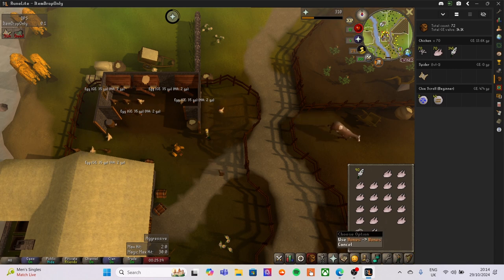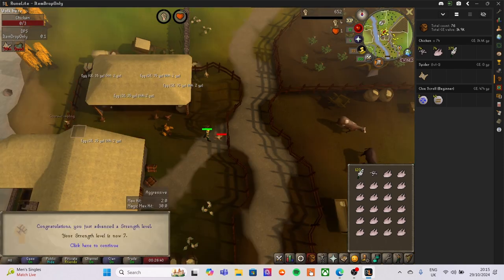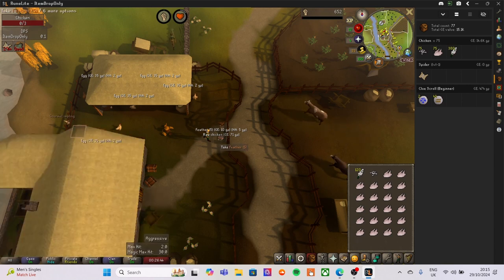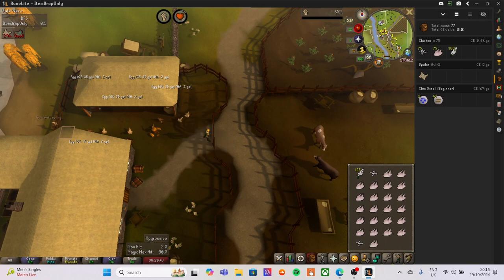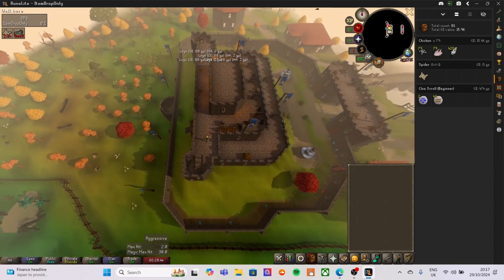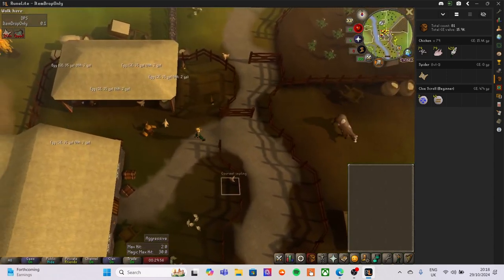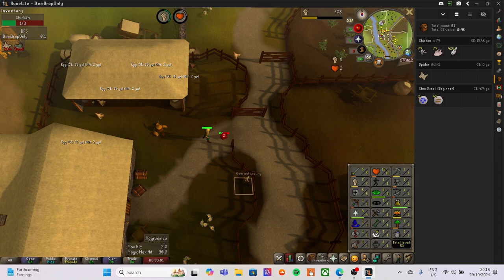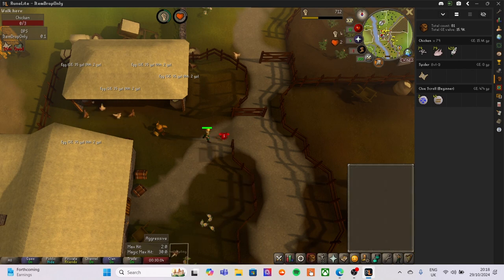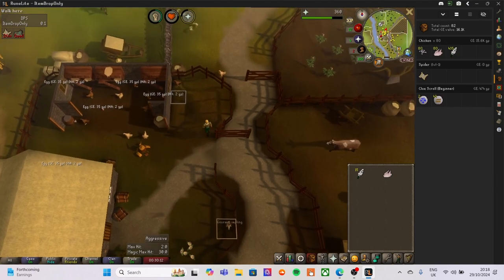Let's quickly bury these bones. That is level seven strength and also 75 chickens killed - still no sign of this clue scroll. We've banked everything again; we're at chicken 79 with no clue scroll. Heading back to the chicken farm - this is going to be chicken number 80. No levels coming in on this one. Chicken number 80 and still no clue scroll; hopefully we get it in the next set of five.